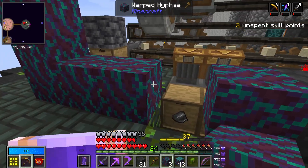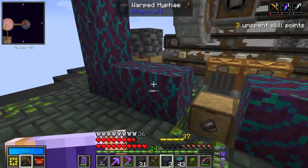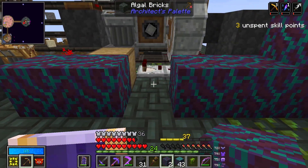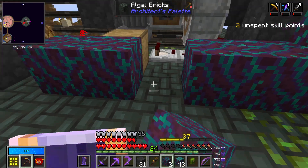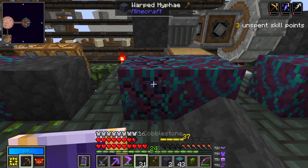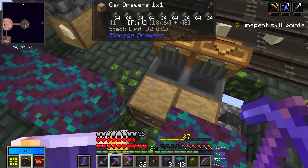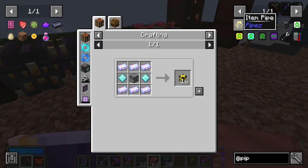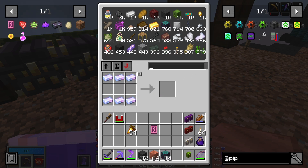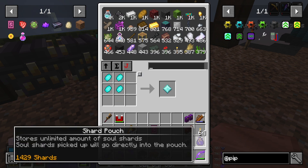Let's just quickly put a block there. So this is the sand, that's the gravel, and then in the three middle ones it will be cobblestone, clay, and flint. As you can see we do have item pipes which aren't too expensive - the most expensive part is probably the Larimar but we have a lot of that. So do we actually have any in the system? We do.